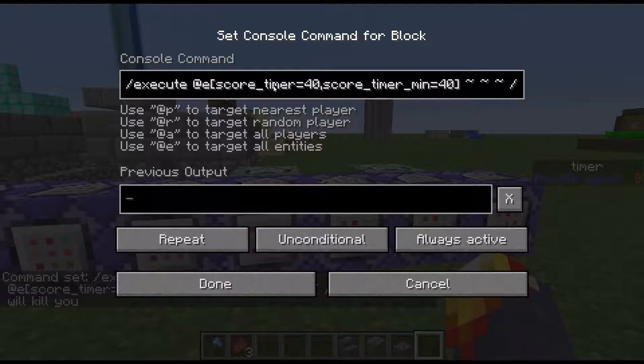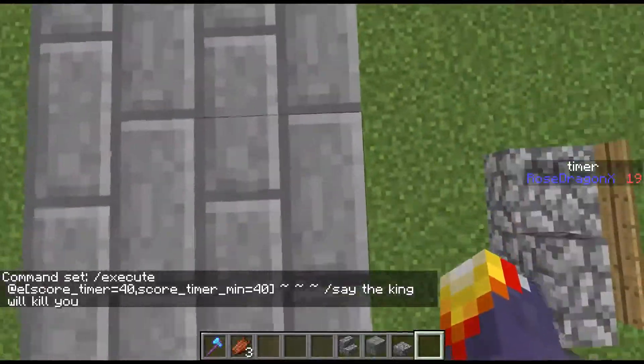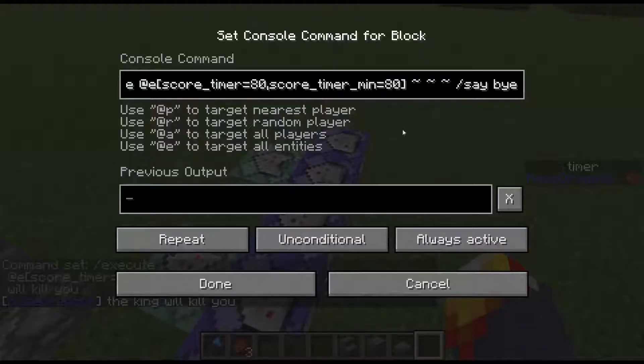So the next thing that happened: it tracks when your score is exactly 40. If you do score timer equal — it's just, is it 40 or above, 40 or below I think — and if you do score minimum it's 40 and above. So if you do both of them, it's exactly this score. So when it gets exactly to 40, it says 'The king will kill you.' Let me show you — 40... 'The king will kill you.'